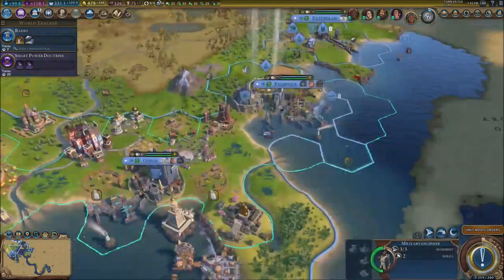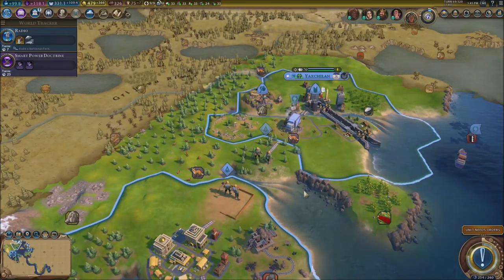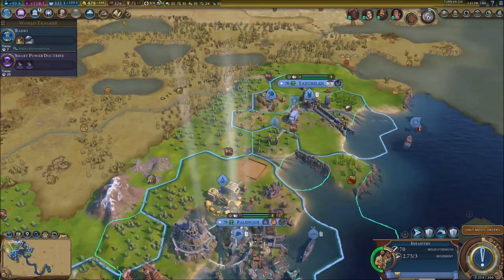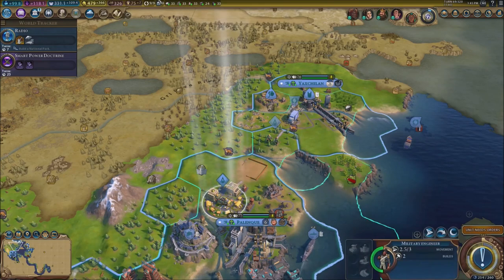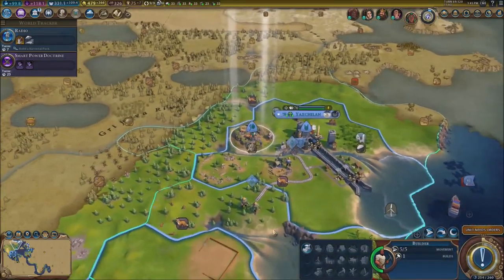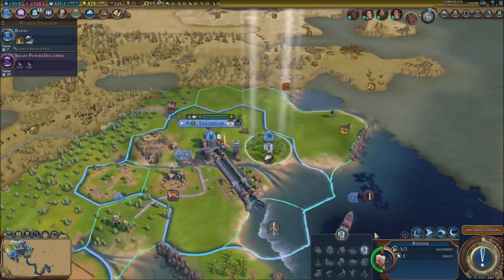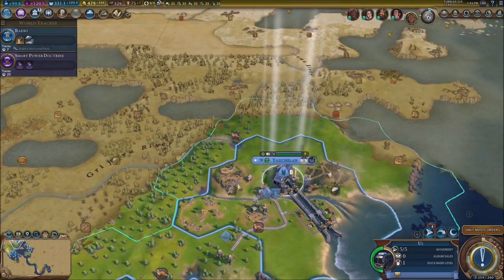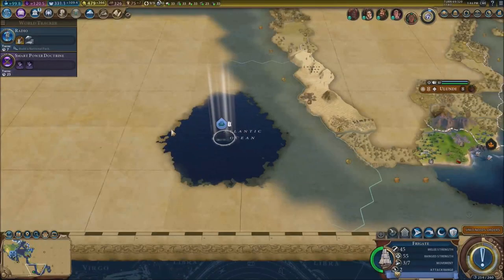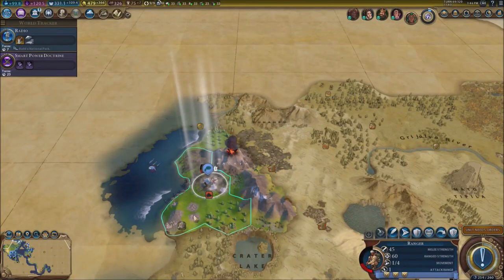We've got builders working on railroads toward the other city. We need to build the railroad right here — connect it. The railroad wasn't connected, which is kind of weird. Let's get the farm done, and get this rice resource done. We still haven't unlocked the technology to get oil done, but we'll get it eventually.